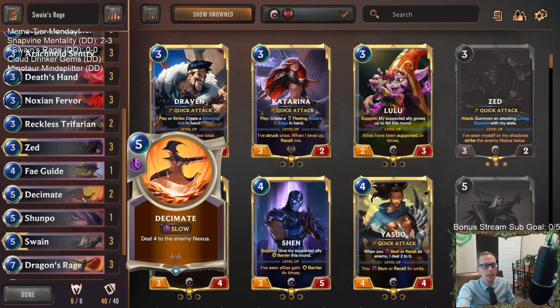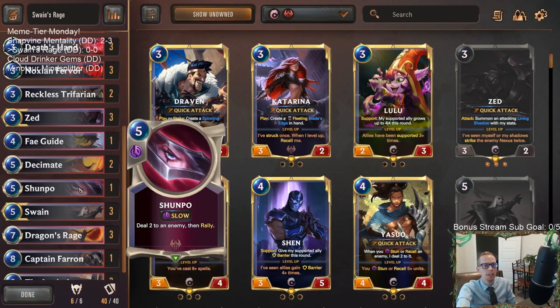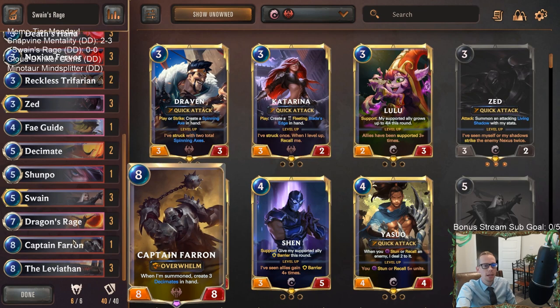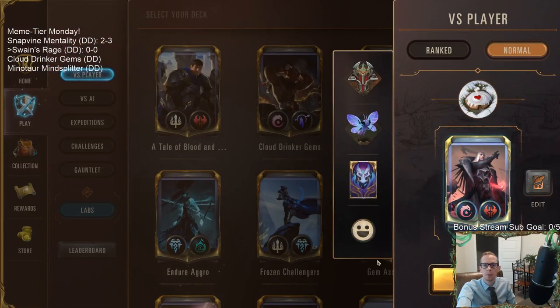We can play Zed on turn three, and even if they have a blocker we can Ghost right away and strike with the Elusive. On turn five, Swain plus Ghost — strike the nexus, do three to all. We have Decimate since we're going aggro, and Shunpo to rally attack again. Ghost Swain into Shunpo rally could be awesome. Big top end with Captain Farron and Leviathan — this deck looks pretty sweet.